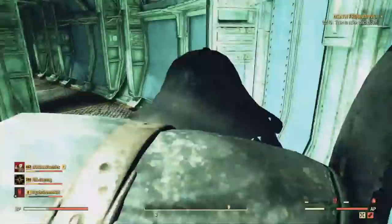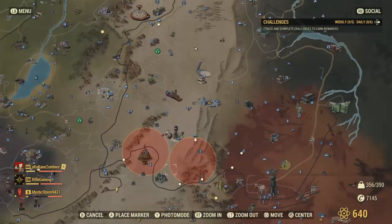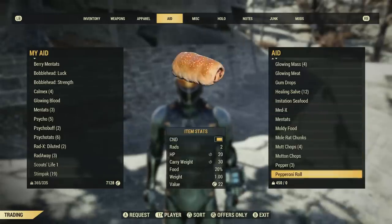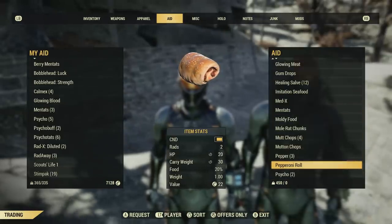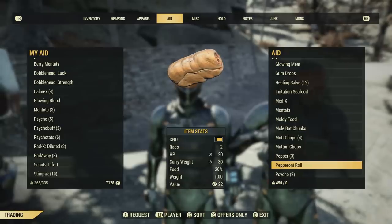I might as well just hit up the Wendigo Colossus after I check out Foundation, since the area's there. Just run back and forth until we encounter it.